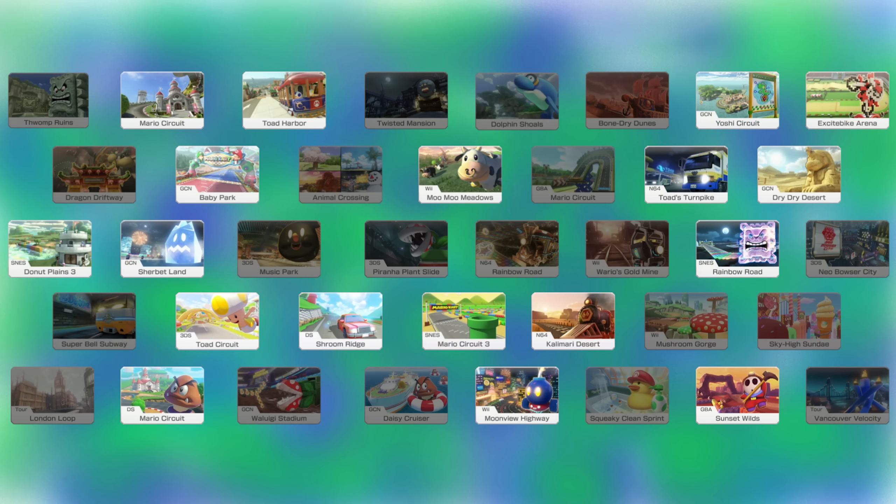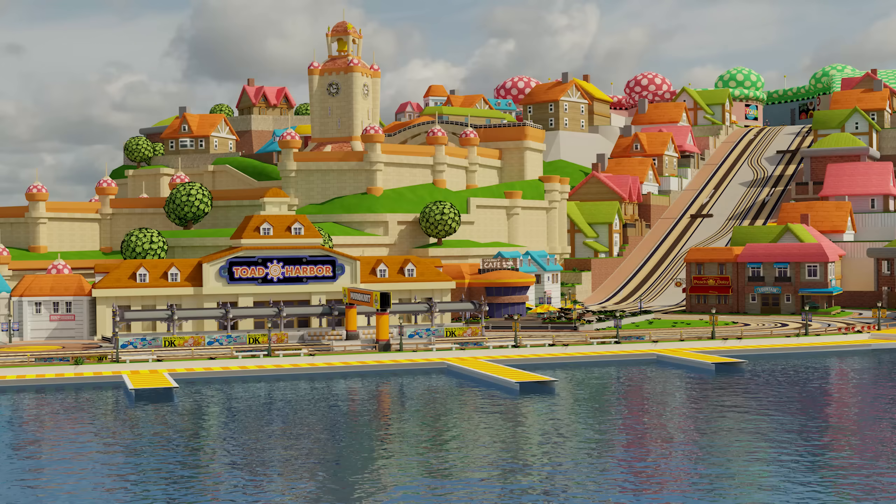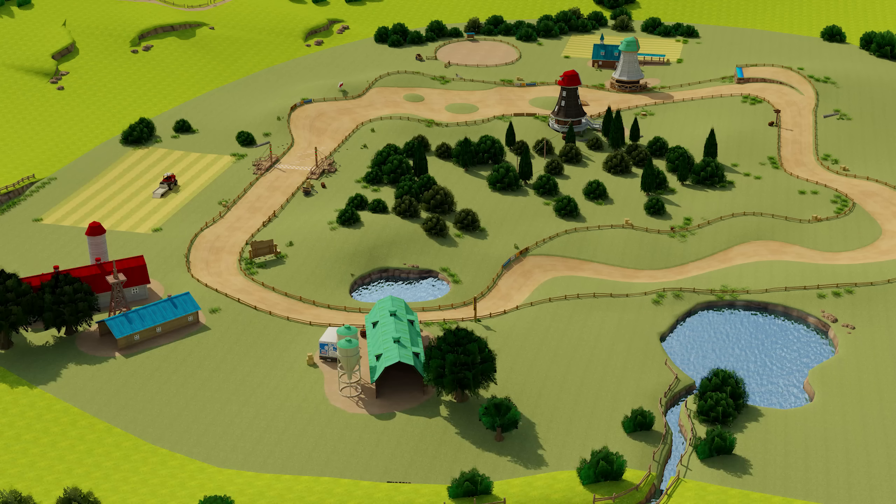About half of them were on flat ground and were so easy that I could do them with my eyes closed. These included tracks such as Yoshi Circuit, Mario Circuit, Toad Harbor, and Moo Moo Meadows. Due to how simple they are, I'm not going to go into them.